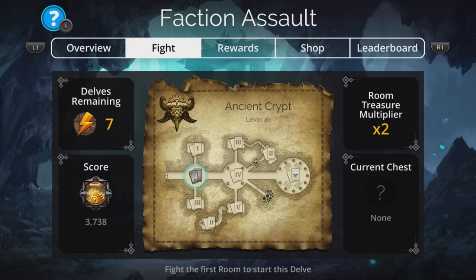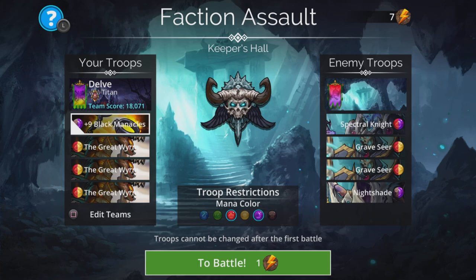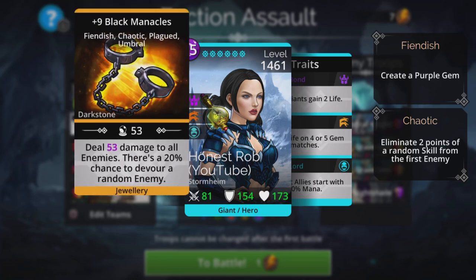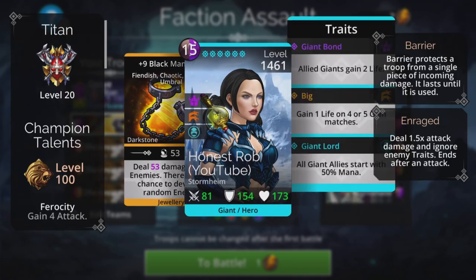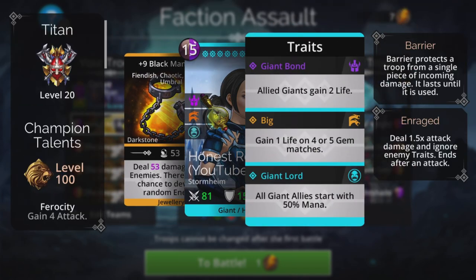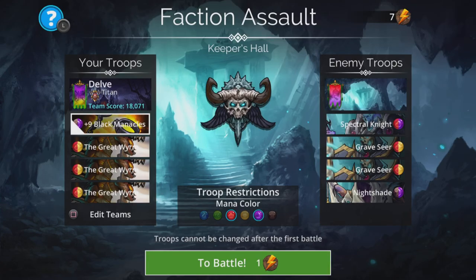Now on to the team itself — I've got a really fun team I'm using here at the moment that makes really short work of this. The way I like to go about these events is often a damage-to-all team, and it doesn't get much better than this. We've got Black Manacles in first place dealing damage to all enemies with a 20% chance to devour a random enemy, starting with 50% mana because we're going to be in Titan class for a very particular reason.